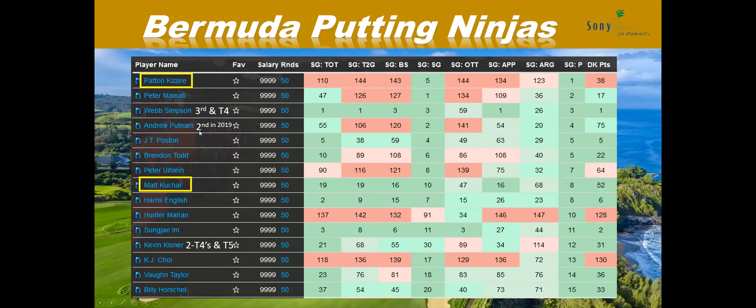Matt Kuchar came up at number eight — also a past winner. Webb Simpson had a T3 and a T4. Andrew Putnam had a second-place finish in 2019. Kevin Kisner has two T4s and a T5 — he's played here about five times. Harris English shows up. I thought it was very interesting that past winners and guys who've done well here pop up specifically when filtering for putting on bermuda greens over the last 50 rounds. That really pushes me toward the putting side.